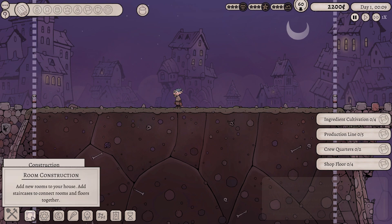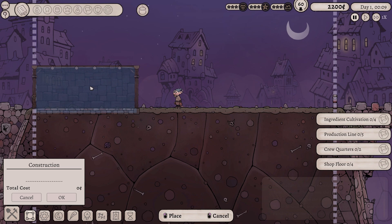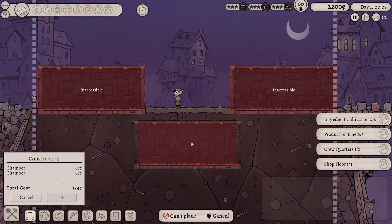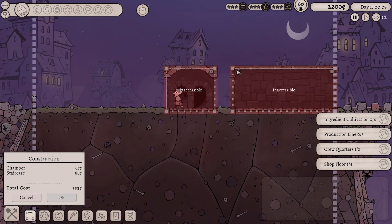It's kind of that simple. So we're going to go into the construction menu, go into room construction. There are three different types of rooms that we can build. There's the basic room, chamber, which can be built above ground. We're going to be building two of these, one there and one there. Both are inaccessible at the moment. We're not going to build a grotto quite yet, but I'm going to put a staircase between the two of these rooms. So let's do that.